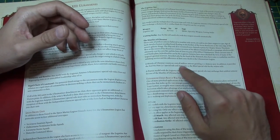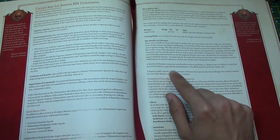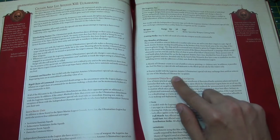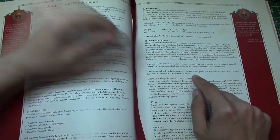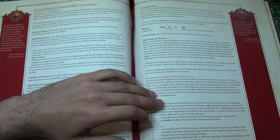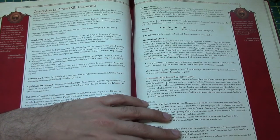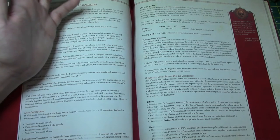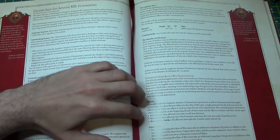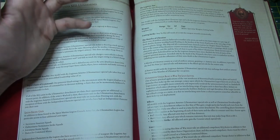Mantles of Ultramar: it counts as a suit of Artificer armor, granting a 2+ armor save. In addition it provides Feel No Pain 5+ and immunity to the Blind special rule for the wearer only. A Praetor model with the Legionnaires of Astartes Ultramarines special rule may exchange their Artificer armor for the Mantles of Ultramar for 20 points. Is that worth it? If you're a Praetor you've got Artificer armor anyway, so you're paying 20 points for Feel No Pain. You could be better off getting an Apothecary for 45 points, which gives Feel No Pain to the entire squad.